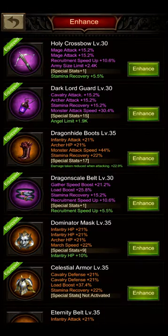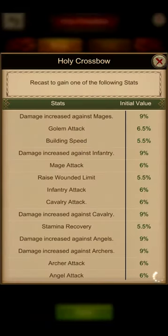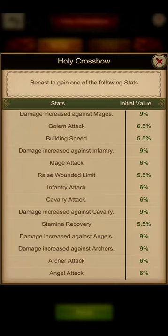Now we look into the enhancements. For boots, accessory, and belt, I would always pick the damage-taken-reduced or damage-increased-when-attacking enhancements, so I won't feature those specifically. For the weapon, as an archer-focused player, it depends on your playstyle. If you really like playing a lot of stacks with your team, look for the archer attack enhancement. If you prefer to play alone, I would personally look for the angel attack enhancement, since when you play alone you tend to send angels more often.